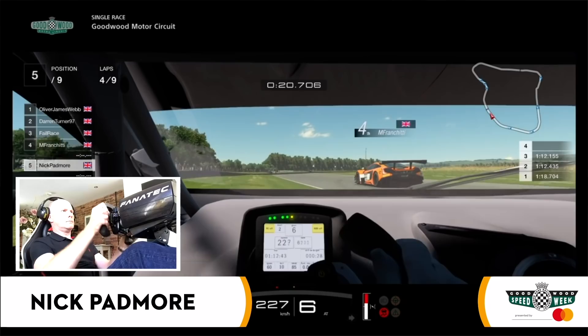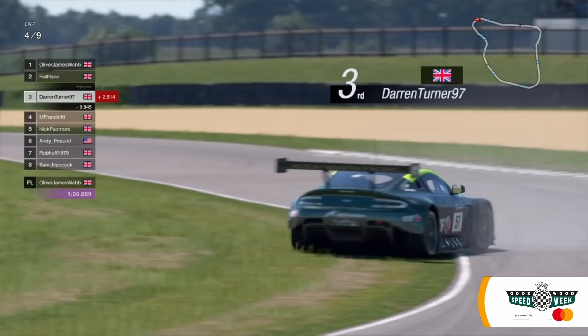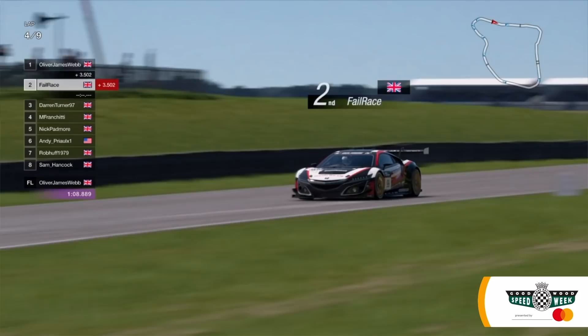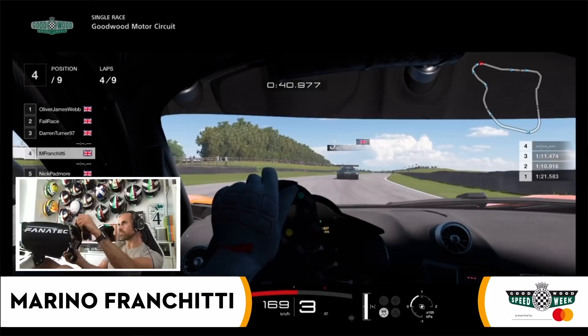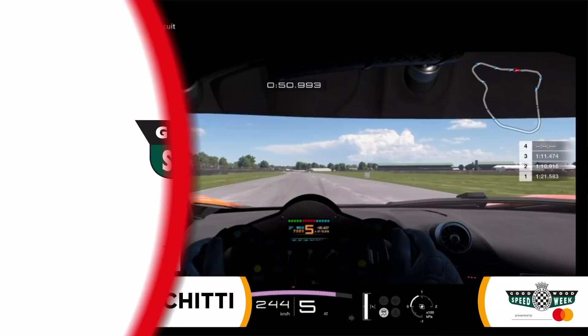Marino Franchitti up the inside of Nick Padmore. The Huracan becomes a lawnmower on the outside at Ford Water — he gets it back onto the road, but Franchitti is through and gone. Turner off the road as well — a big slide becomes a spin, round he goes. That brings Alex Day back up into second place, chasing after Ollie Webb, who has the fastest lap of the race. If you stay out of trouble in this, you're going to finish well. Franchitti comes up now to move through into third place at the expense of Darren Turner.